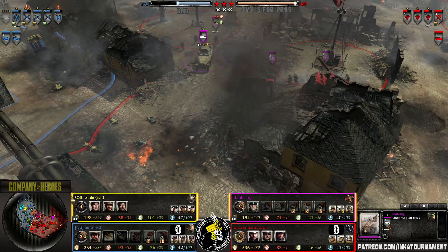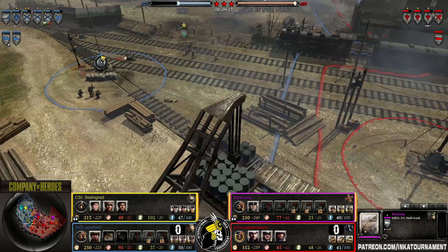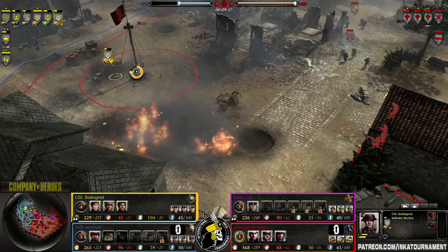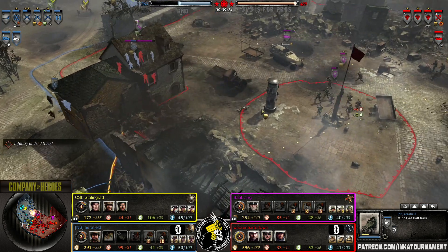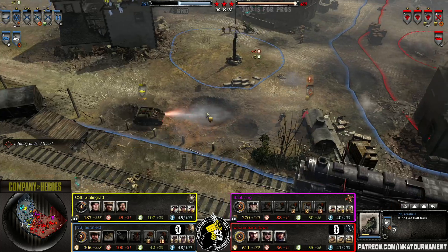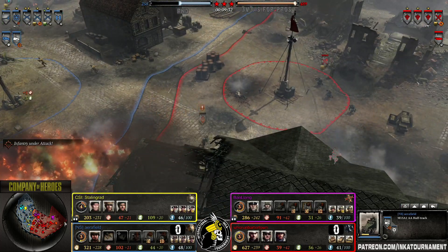The Allies now have a mortar pit up and it's doing work, forcing all the Axis units away so they can slowly push forward. Hitting the mine in the middle forces Baolian to retreat. They need to get to the south victory point — it's the easiest way to get it. One more shot — it's safe.